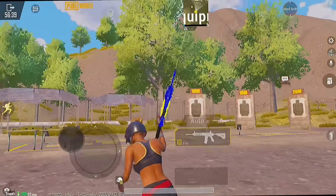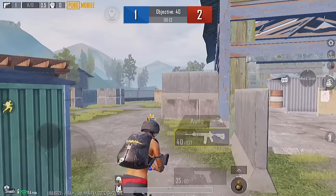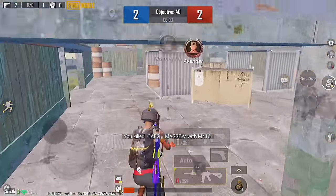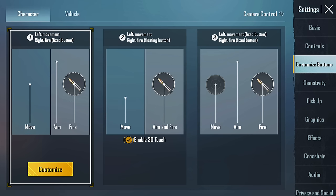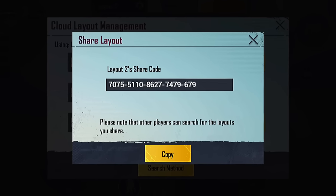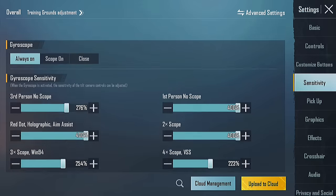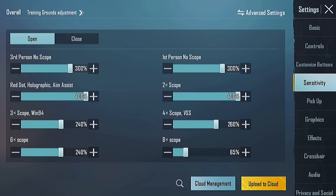Last but not least, I want to tell you about sensitivity and control. Try to make your own sensitivity and control based on your device, and once you are comfortable with that, never change it. Here I am sharing my settings as many of you requested. Here is my control settings — I like to use the first layout and I play with five fingers. Here is my control code, which you can find in the description box below. Here are my sensitivity settings, ADS sensitivity, and gyroscope sensitivity. You can find both codes in the description box below.